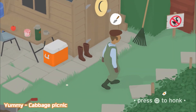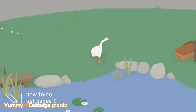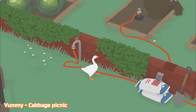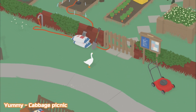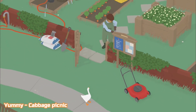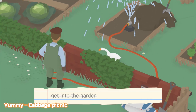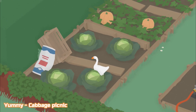Next up we have Yummy for cabbage picnic, which is basically bring a cabbage to the picnic blanket. Again, this is in the same area — we're in the garden still. Use any way you want to get the gardener out, it doesn't matter really. And we're going to take a cabbage down to the picnic blanket at the bottom right. Now cabbages are a pain to manoeuvre because you can't drag them, you can't pick them up, you just have to sort of dribble them like a football.